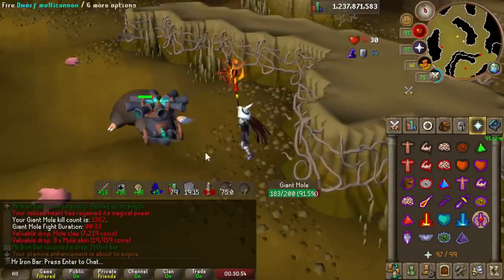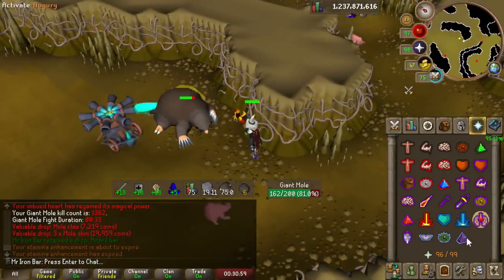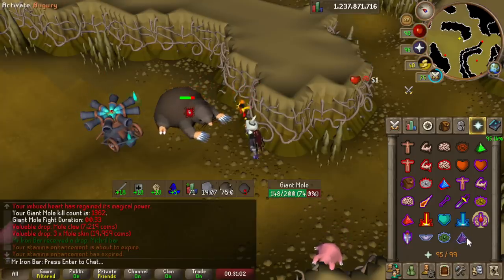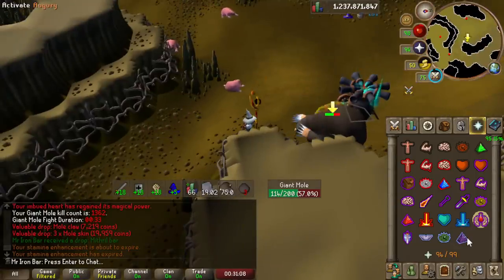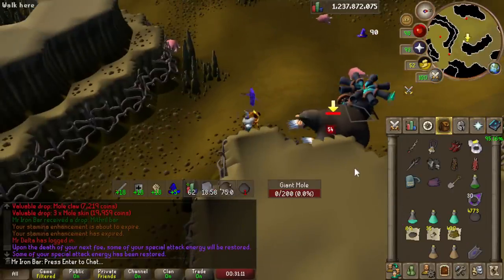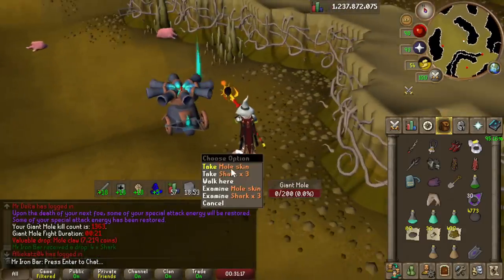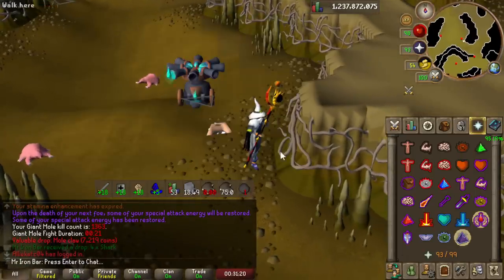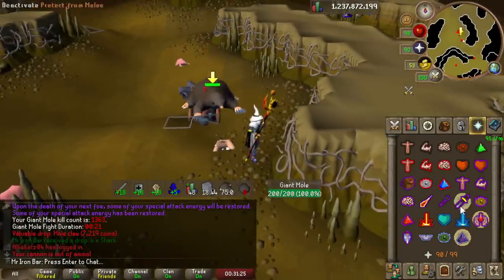I also decided to test the Giant Mole because my friends asked me to try it out, and it actually was quite good - it matched pretty much my Twisted Bow kills per hour with Amethyst arrows. I'd say stick with range because it's a lot cheaper for the same kills per hour, but if you have a shadow and don't have a T-bow, the shadow is definitely your go-to. I was able to get close to 80 kills an hour with the shadow.